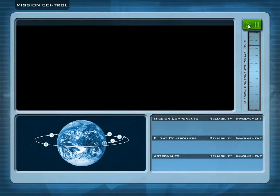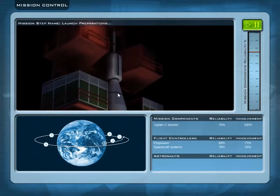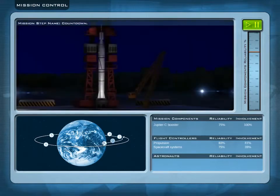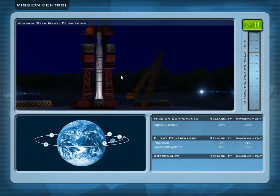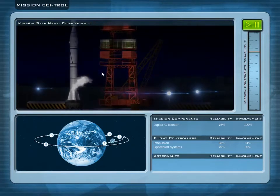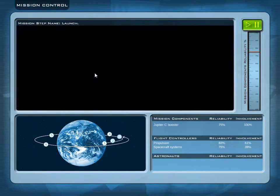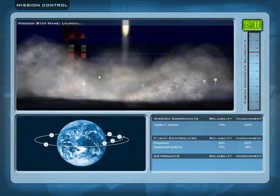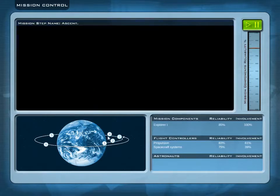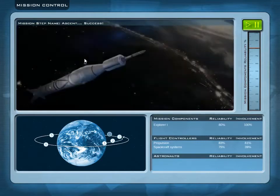We will have a little animation telling us if it was successful or not. Mission step: launch preparations. The first step is a success. You can see there are six steps needed to have a completely successful mission. Now we go for step number two — countdown. Success. Step number three is done — launch. Success. Now half of the steps are successful, but we need all of them. Ascent — and success.